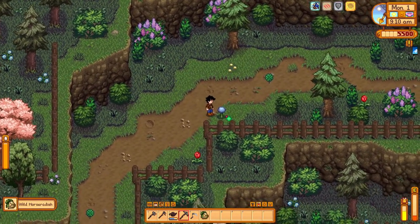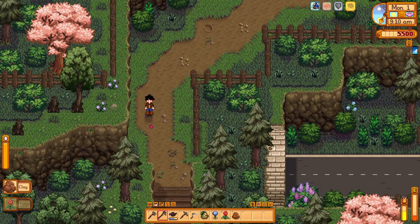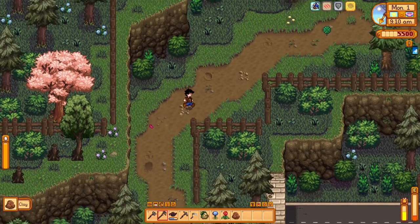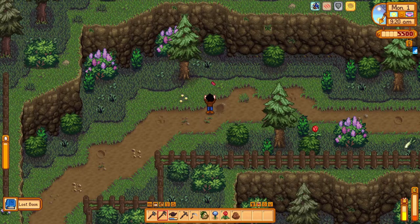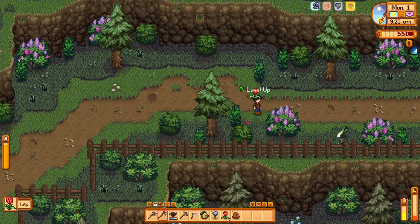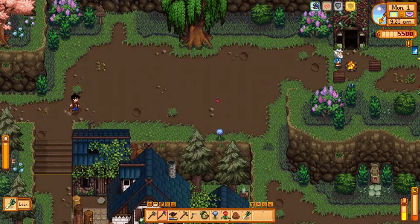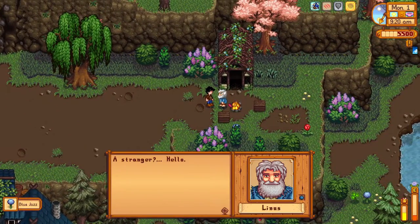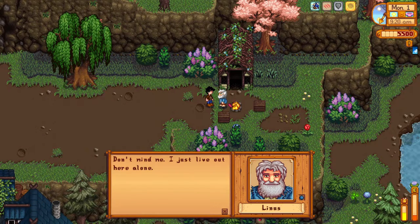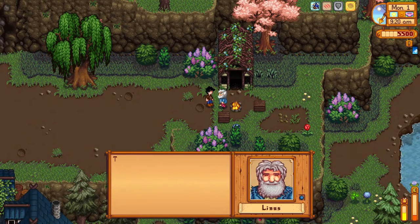Let's grab these forageables - this is Yagasuun's Forageables or something like that. Our first library book, nice! Foraging already leveled up. Oh, there's Linus - let's go say hi. 'Stranger... hello, don't mind me, I just live out here alone.' Here you go Linus, have a wild horseradish.